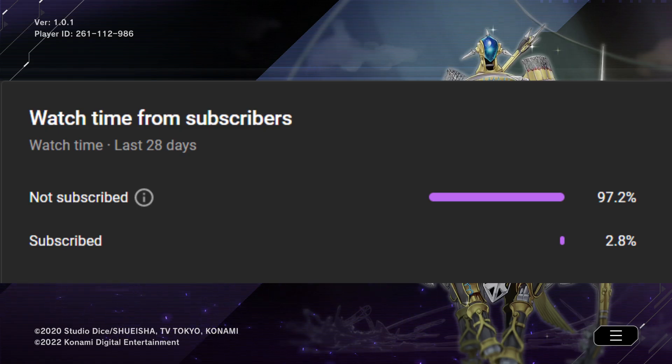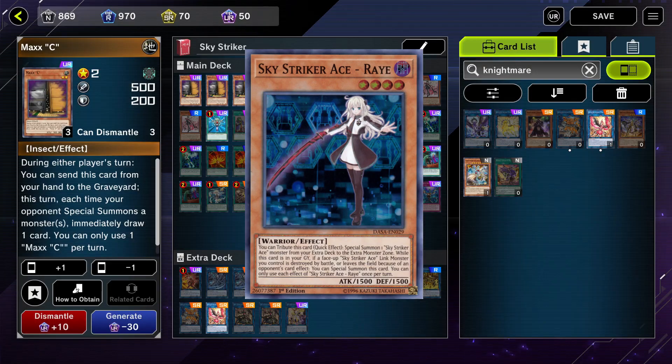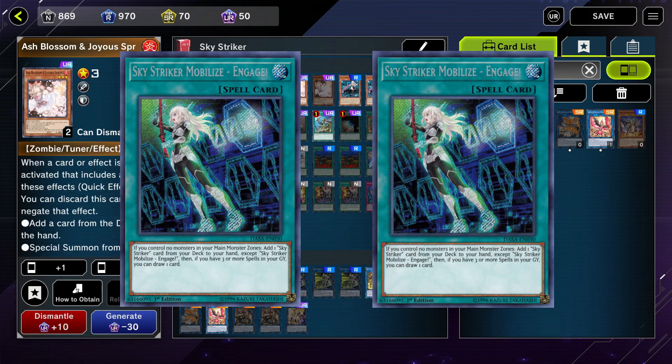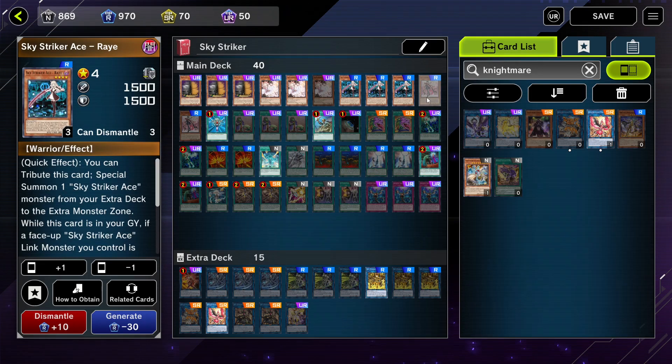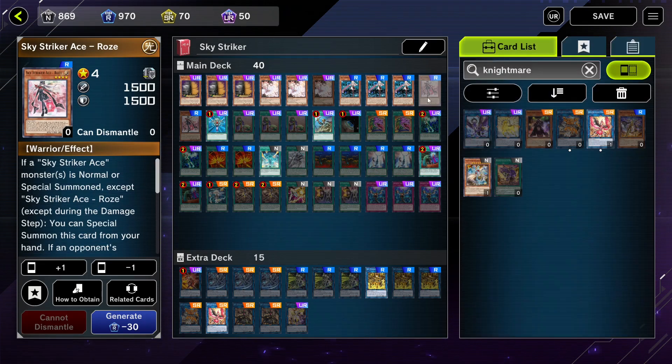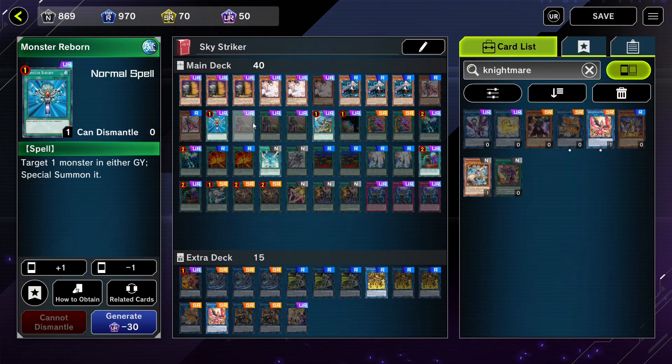And now, on to the deck profiles. The first deck is gonna be Sky Strikers. With the Master Duel banlist having Sky Strikers Engage at 2, Upstart Goblin at 3, and with an engine that is very compact which allows you to fill out a deck with a lot of utility cards such as hand traps and back row removals, I think Sky Strikers are a very strong deck.